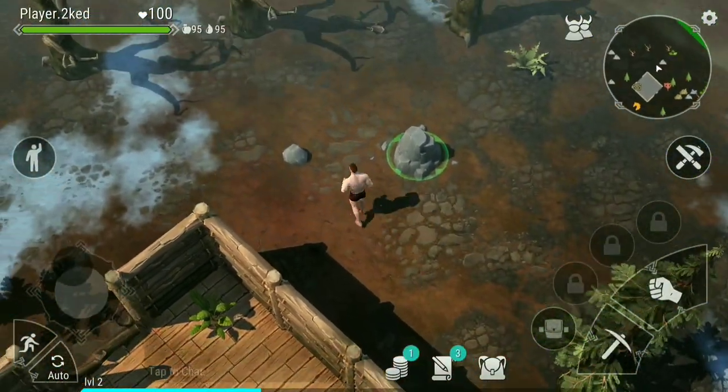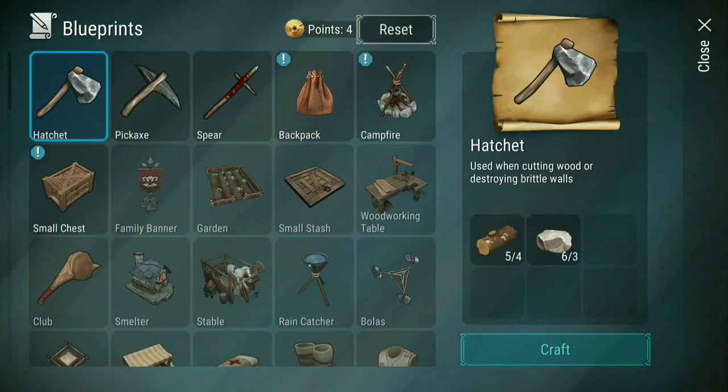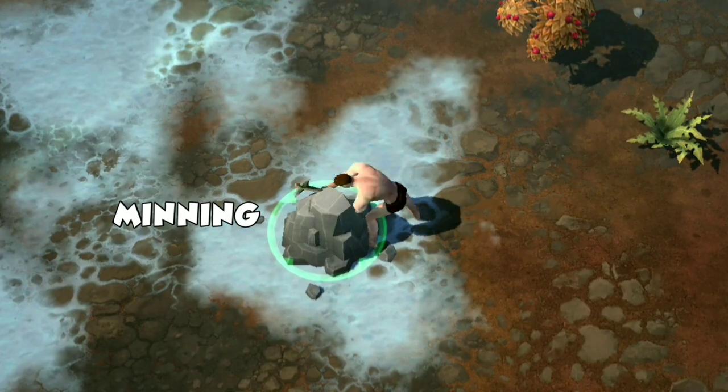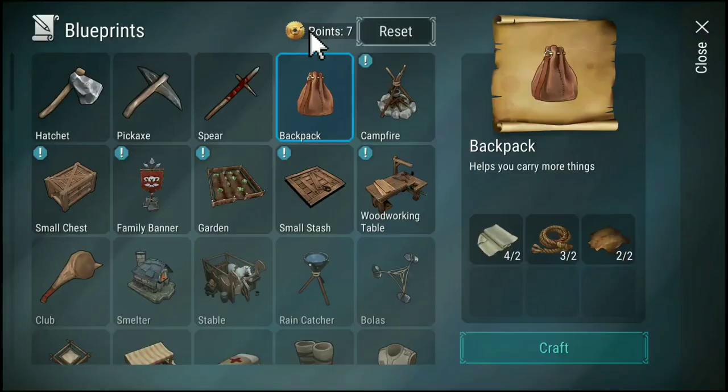Hopping up in the game will not give you any tutorial. So first, gather up some stones and those fallen branches. You can now craft a hatchet or pickaxe for chopping trees and mining ores. You can craft a spear to fight those ugly ghouls and fight some animals. Leveling up will grant you a blueprint point that can be used for learning blueprints.